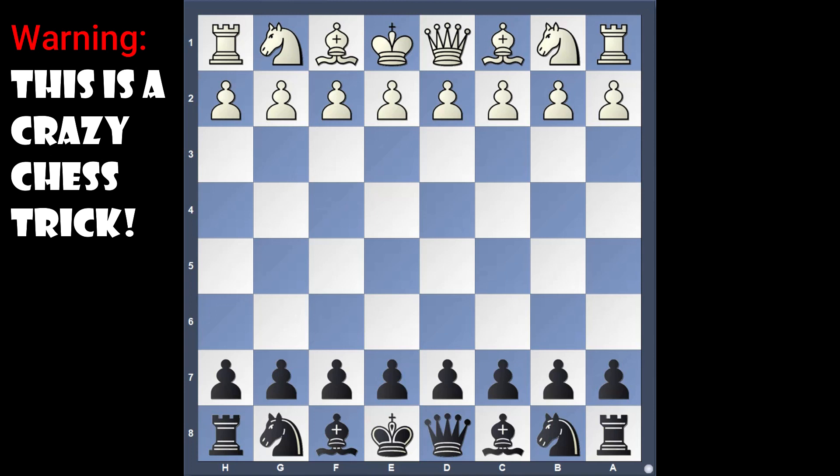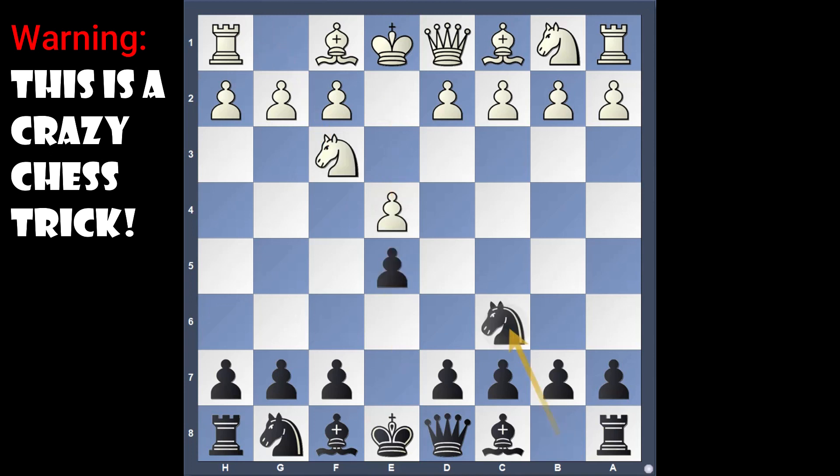Today we are going to see that trap which starts on the move order e4, e5, knight f3, knight c6, and bishop to c4. In this trap we are black and we play the move knight to d4. This is also called the Blackburne Shilling Gambit, because the knight on c6 was the defender of this pawn, and by playing knight to d4 we take out the defender and hence this pawn hangs.